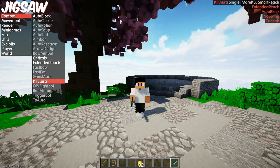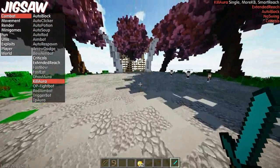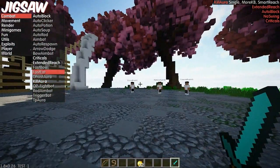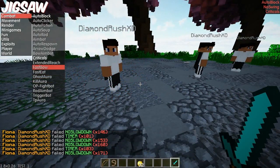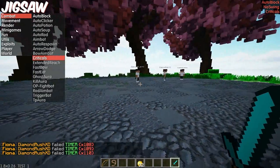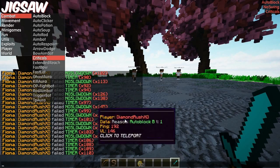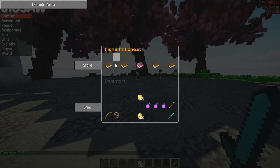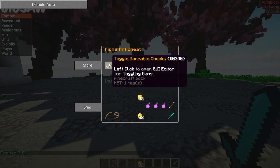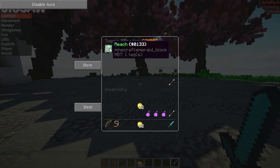I prefer it informing you when a player is hacking rather than instantly kicking someone who wasn't actually hacking. A point at you, Hypixel, for kicking the wrong player when they're completely clean — I've been through that before. So I'm going to remove extended reach and just keep kill aura with no swing. I'll turn off criticals for now. There are a few commands to check out — if you type 'fiona' and hit enter, it'll show you the basics such as toggle and bannable checks.